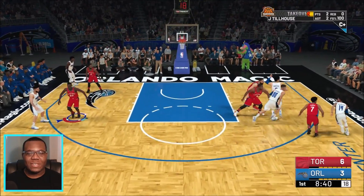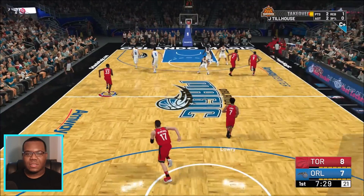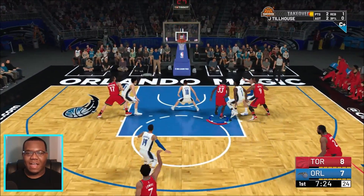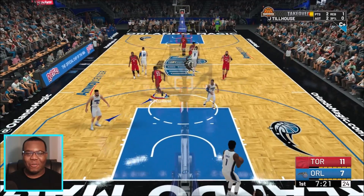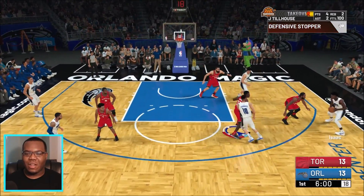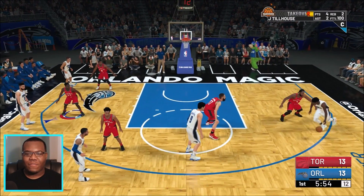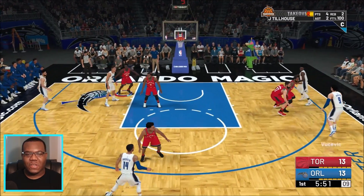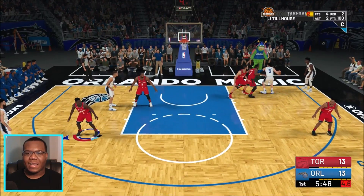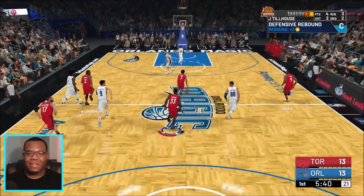Tell me in the comments if you did, or if you went with a pure lockdown defender, especially after my last video showing what it could do with the Phoenix Suns. Orlando's trying to make this a game now. Kyle Lowry with the three, knocking it down for us. The bad part about going against this squad is they're really clogging the paint, making it difficult for me to cut backdoor. Jonathan Isaac — I wonder if he'll have a breakout year as a wing for the Orlando Magic.